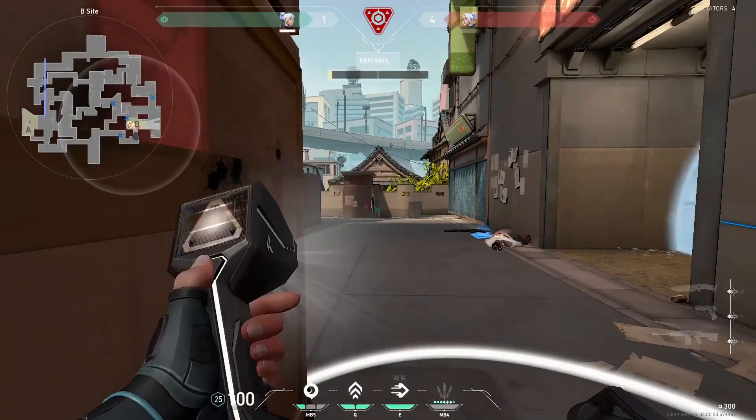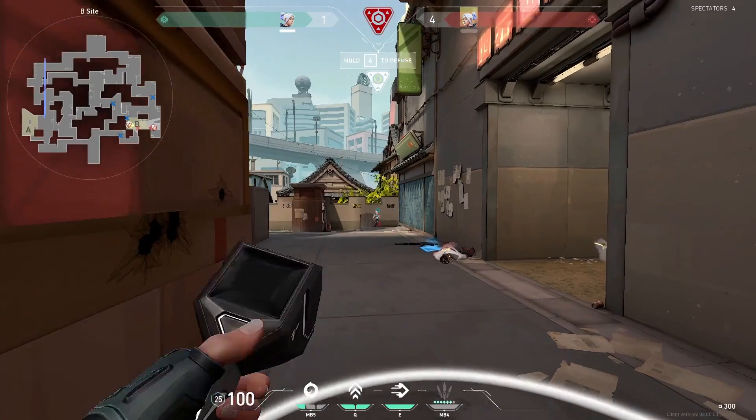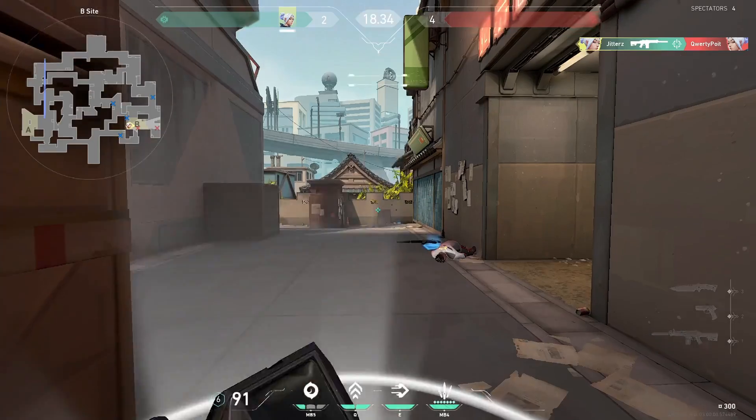There isn't a large room for error in her kit and most people intuitively know how to use most of her abilities. They flash before peeking angles, they go invis if they're in a sticky situation, and they heal if no one's around and they're low on health. The mechanics for her are also very simple — you just need to press a single button and she does exactly what you need.